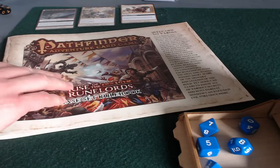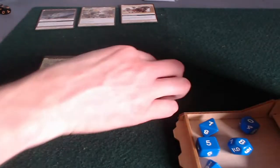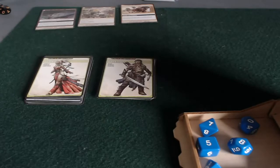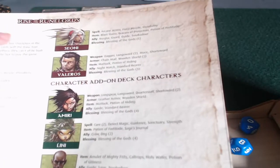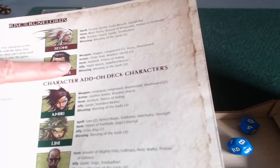The very first thing you have to do when setting up is build the decks for the characters. But this isn't really a deck-building game as such — there are suggested decks for each character in the rules, and that's what I've followed. For Sione, there's her card list, and for Valeros, there's his card list.